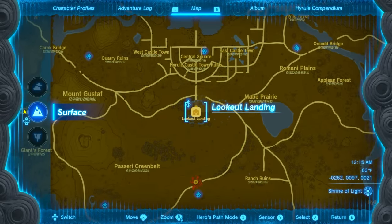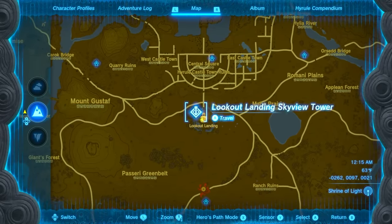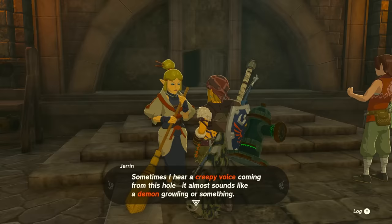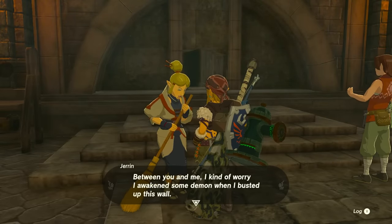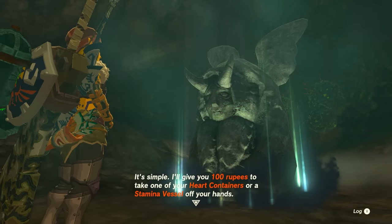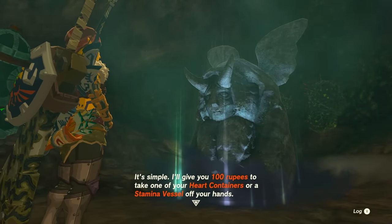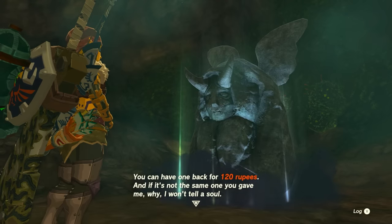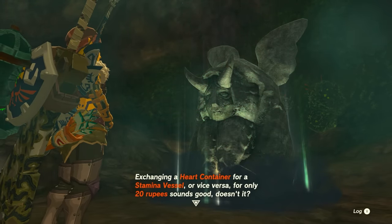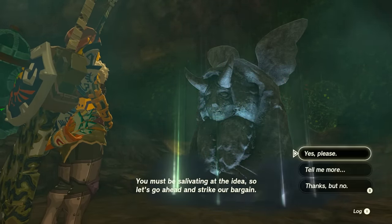When you complete your first dungeon, the Horned Statue should unlock in the shelter at Lookout Landing — look for a lady staring at a hole saying she hears something. The statue will take a heart piece or stamina from you and give you 100 rupees, but if you want it back you pay 120 rupees. You can use it to convert all your hearts into stamina, all your stamina into hearts, or just balance it out.